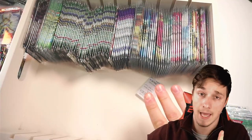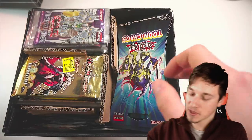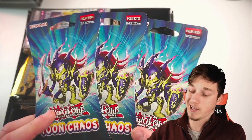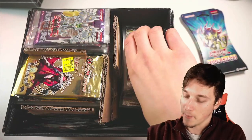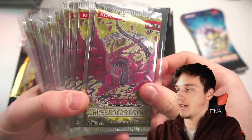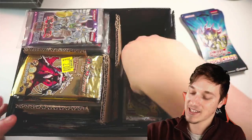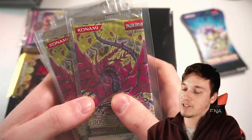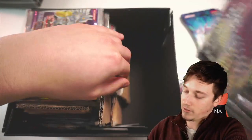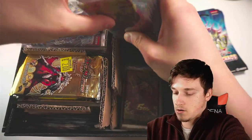Next up we have this amazing box with more packs. We have some European Toon Chaos Blister packs - really really nice. I enjoy them, I haven't opened any, I just like keeping these sealed more so than the American ones. Some more Crossroads of Chaos 1st Edition packs. I probably have the most 1st Edition Crossroads of Chaos packs out there and I just don't want to open them ever because I'm scared it's not going to be beneficial. Maybe one day at 10,000 subscribers you guys can try and convince me.